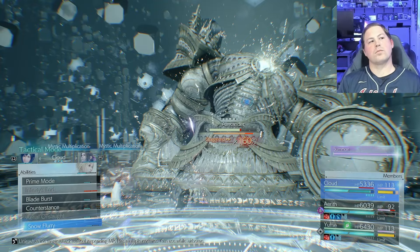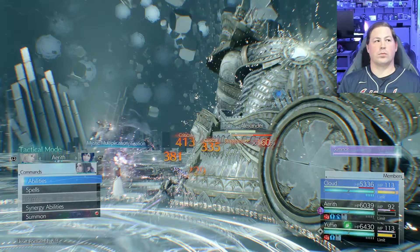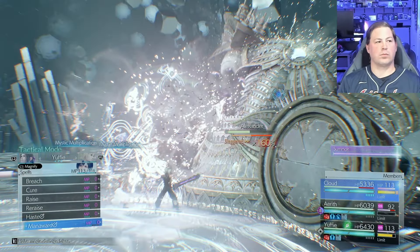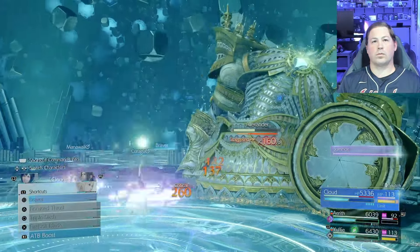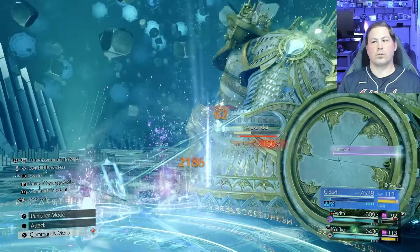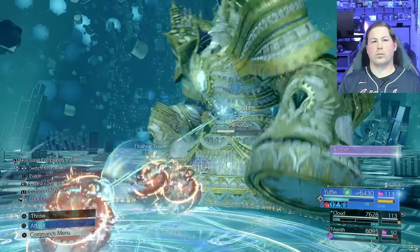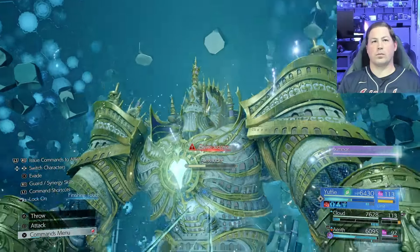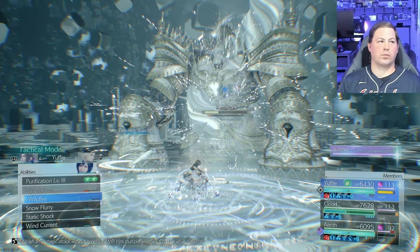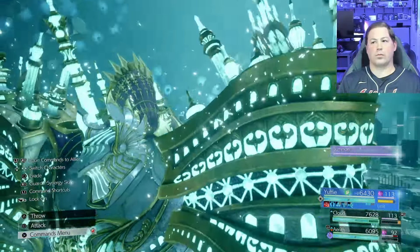I made a little error firing off the limit early — I was anticipating Odin reemerging after the stagger and jumped the gun. But the important thing is I'm going to eat Divine Judgment without any issues, and I have infinite MP to immediately cast a Curaga afterward. I make an interesting decision to have Yuffie throw Firagas at Alexander — if you've got infinite MP, damage is damage.